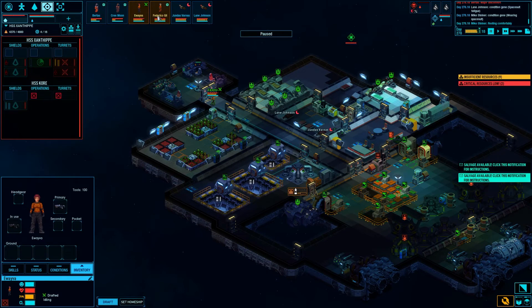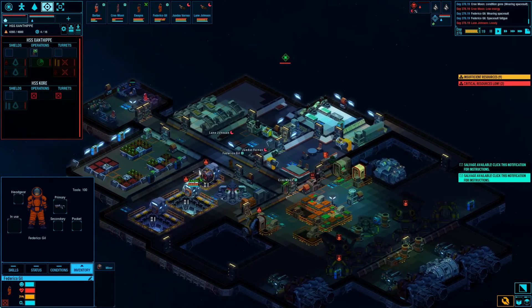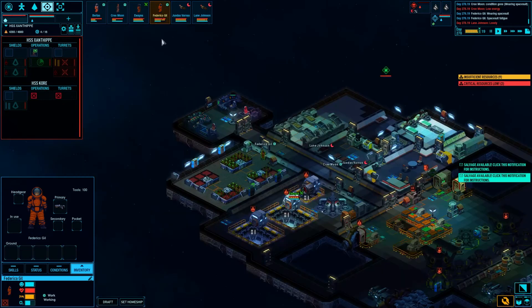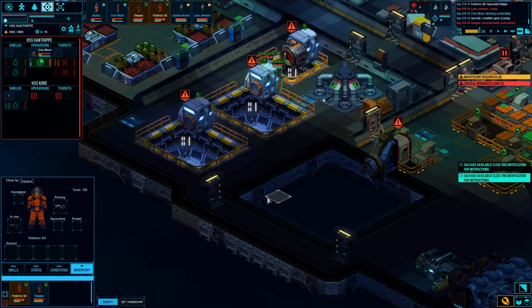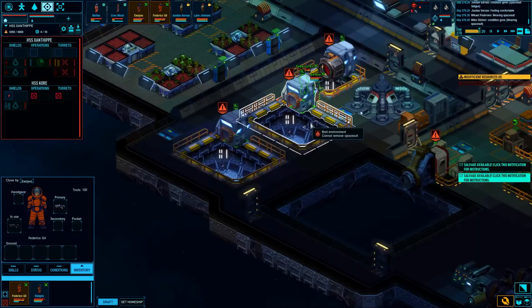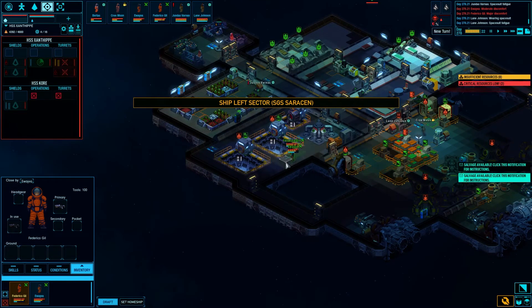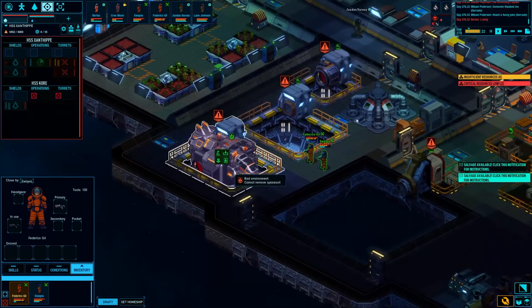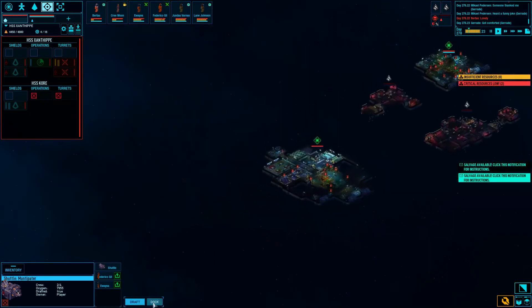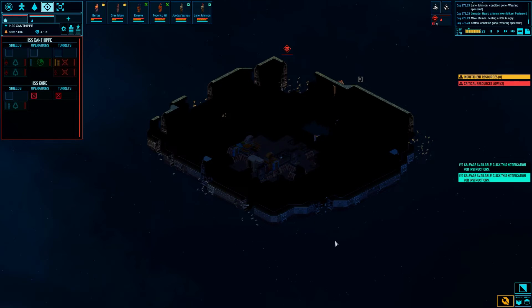We'll turn that off. Where's Federico? Get out of that thing - you have more important things to do. You are drafted. I need one of my shuttles to come back. They're just sitting on the airlock over there - that's annoying. Let's dock with this, sweep it, and take it. I'm not here to take prisoners or negotiate with terrorists.